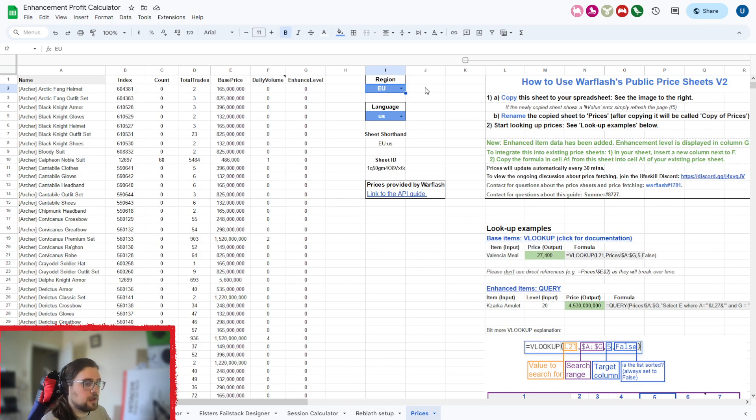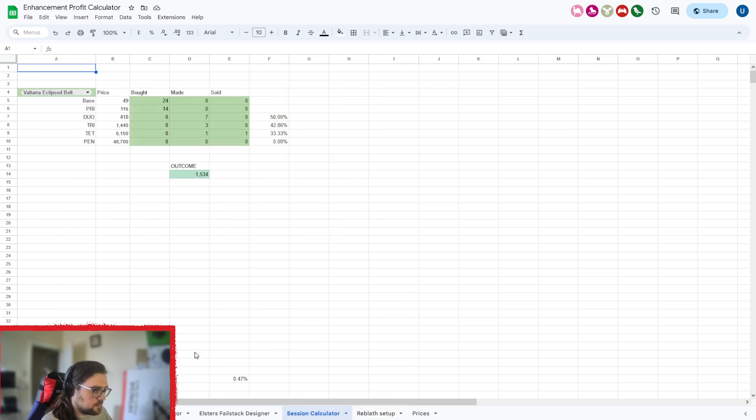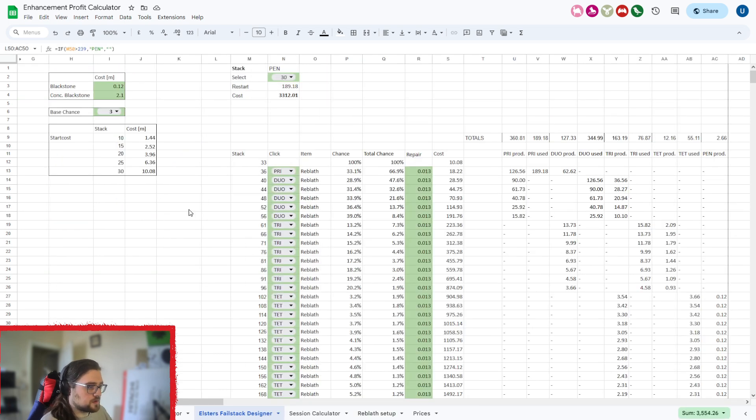Come into the prices sheet — this is Waffle's API. All you need to do is change your region to whatever region you're in: Southeast Asia, Russia, EU, NA. Then set the language you use so it's easier to understand. Only the item names here will change to that language — the whole sheet doesn't translate. These two settings you can ignore for now; we're just going over the basic setup.